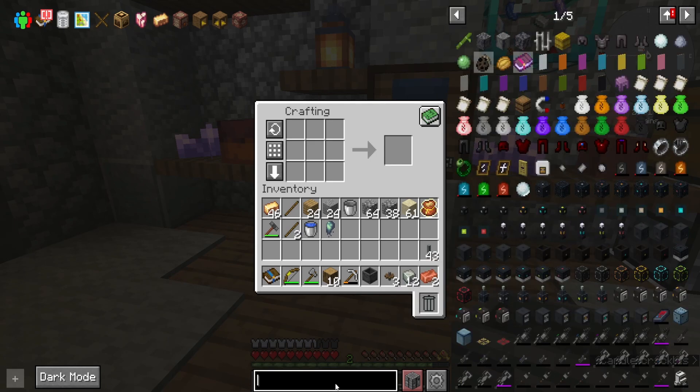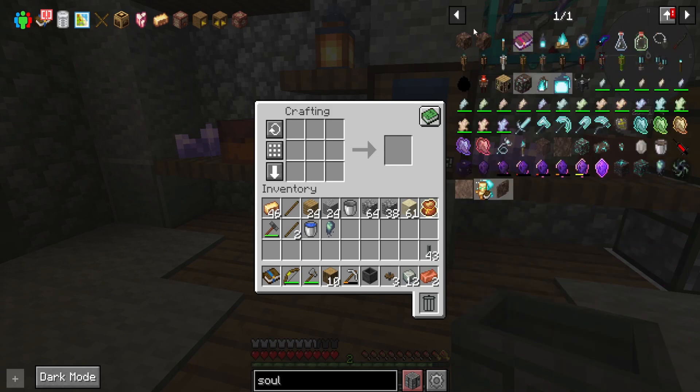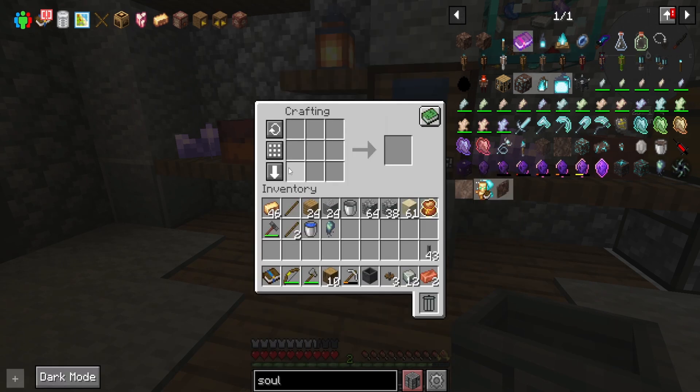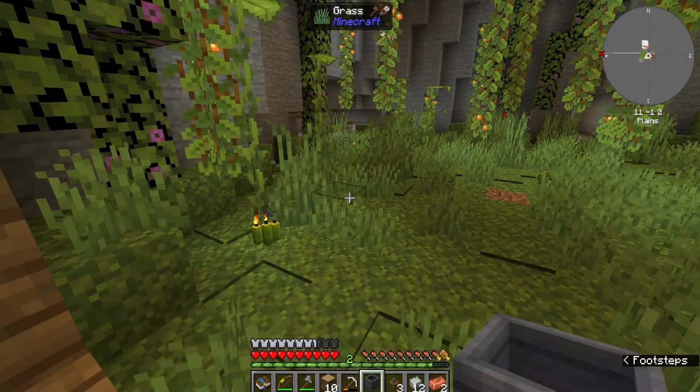I'm going to see if I need anything specific. Sand in the form of mixing — no heating required. Good. It just needs water, a mob soul, and sand. Which is good because I have all three of those requirements.